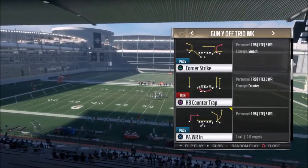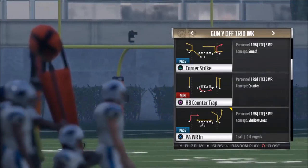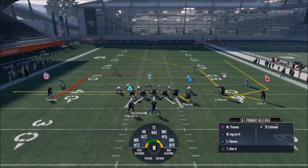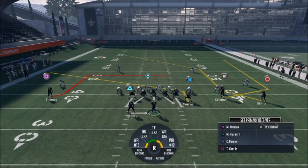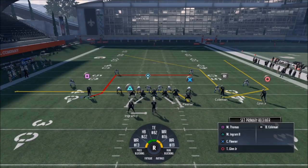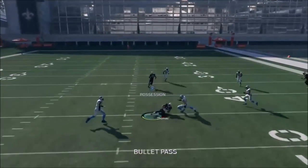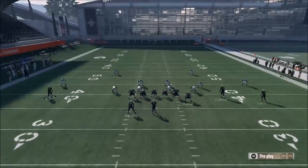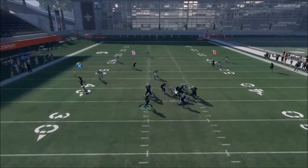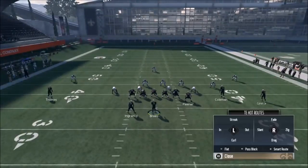If you guys want to see part two, make sure you hit the like button. Next, let's go ahead and pick the PA Wide Receiver In. This is another really good cover two beater to mix in. I'll keep going random nickel. This play right here, you really don't need an adjustment — you can run it just like this. I typically like to put Fleener on a slant, but he's fine on a drag. You can always motion this guy in to get him across the field quicker. The main target is that circle route, and when he's closer, it makes the linebacker choose between two routes.